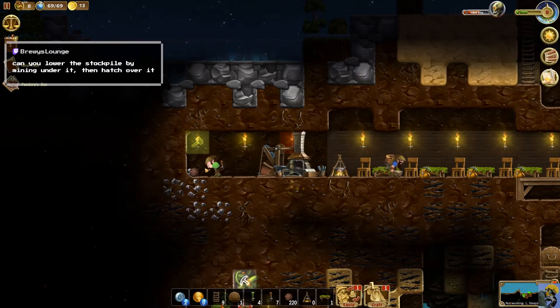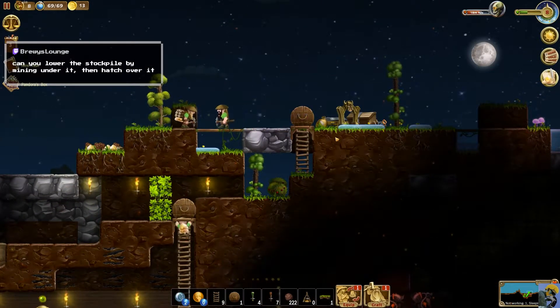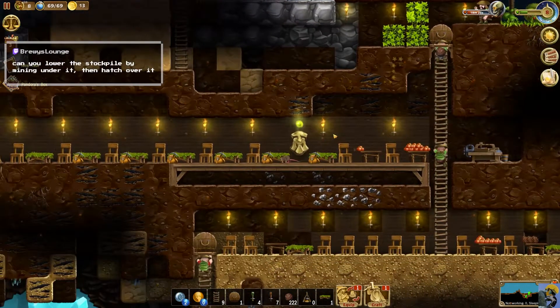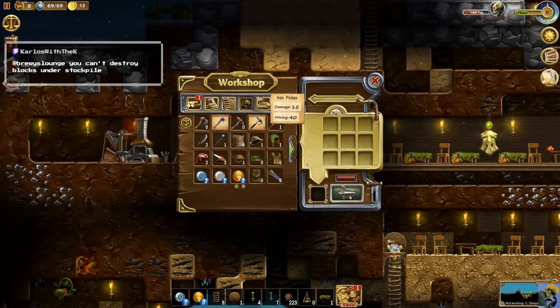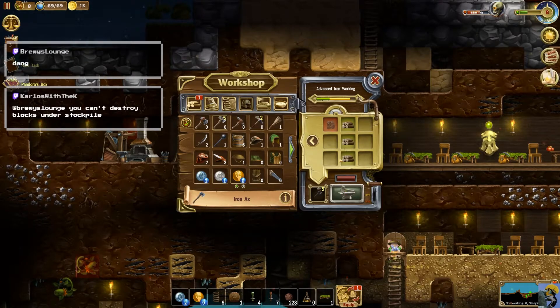Can you lower the stockpile by mining under it then hatch over it? If I mine under the stockpile, does the portal in the stockpile drop down or does it have to stay above the ground? Kill that mouse — get it out of there. Now we can craft the iron pickaxe — make one, two. And we can make some iron axes — one, two, three, four. Thank you Carlos — that's a great idea, Brew. Make all those things please.